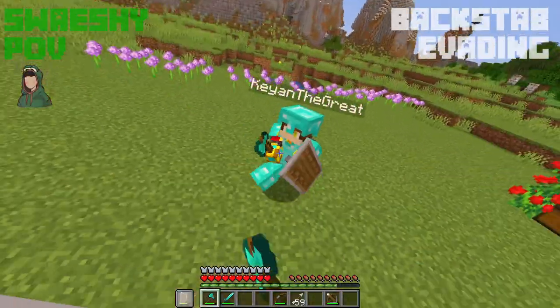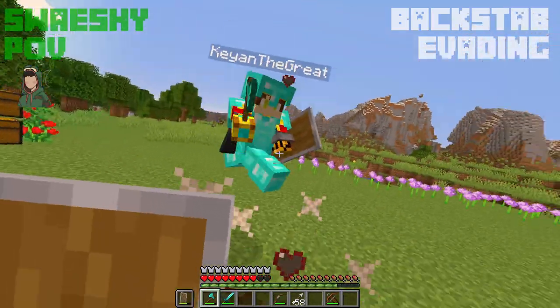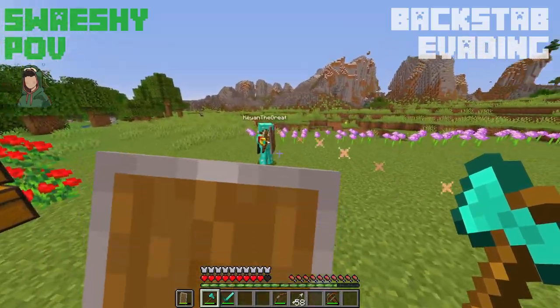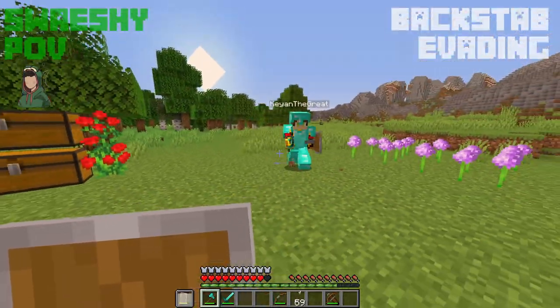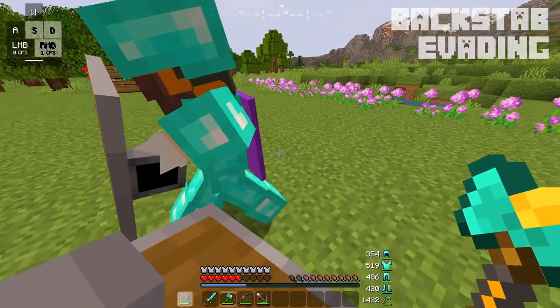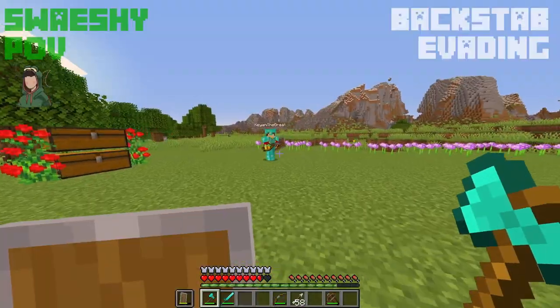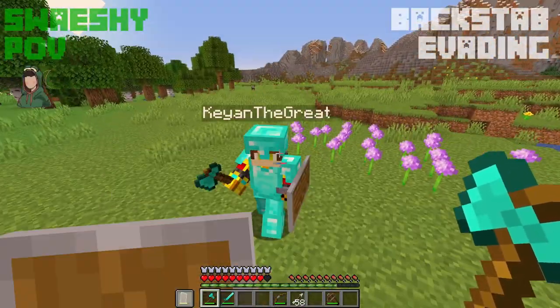You can also just prevent backstabbing altogether. If you're the one to make the first move — whether it's backstabbing them or backing off to crossbow or anything — they won't get the chance to backstab you in the first place. If you manage to make your enemy mess up a backstab, you now have the upper hand because they just swung their axe into their own cooldown. You can take advantage of this and get a free hit or knock down their shield while they're still panicking.